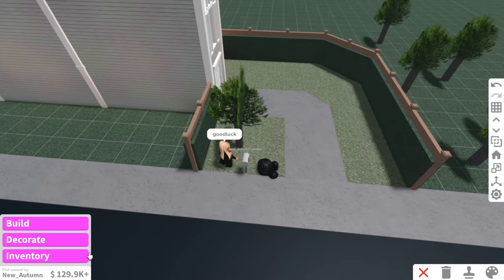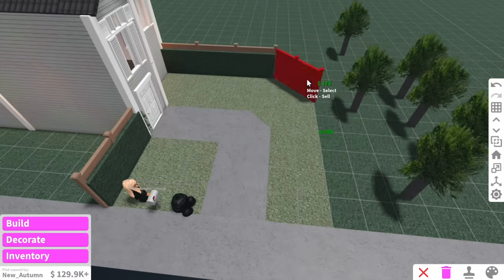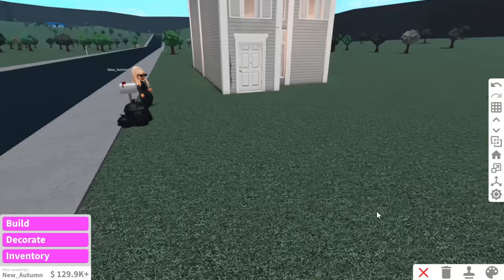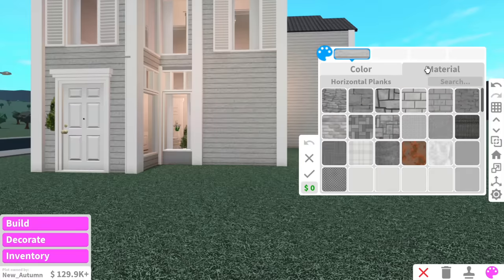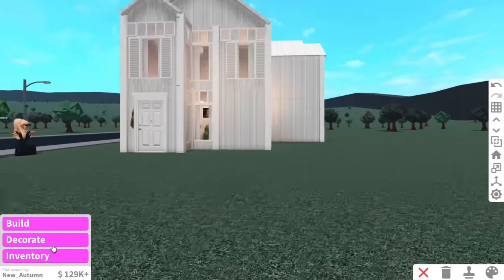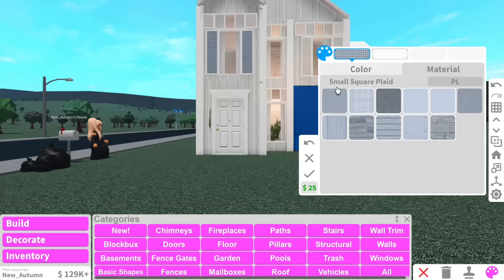She's only got $129,000 so we have to be very cautious with our budget. I'm thinking we're just gonna get rid of these fences altogether. Her house is different because the front bit is actually on the side which is kind of confusing. Before I add the front yard I want to change a few things about the exterior - even though I love horizontal planks I think for the outside we might go with vertical planks. Yeah, vertical planks looks so much better. I might just change the window color to blue so it's more of a beachy vibe.